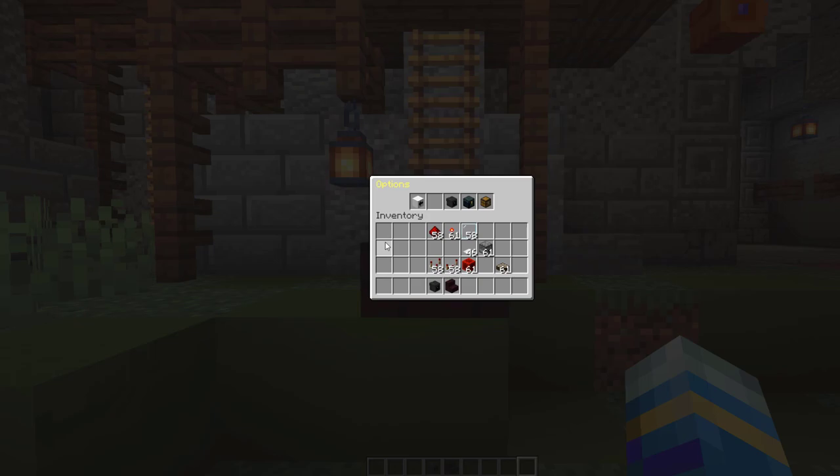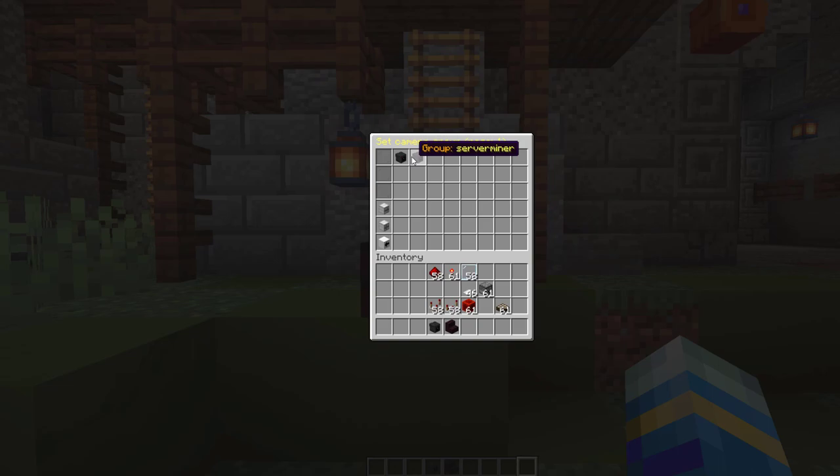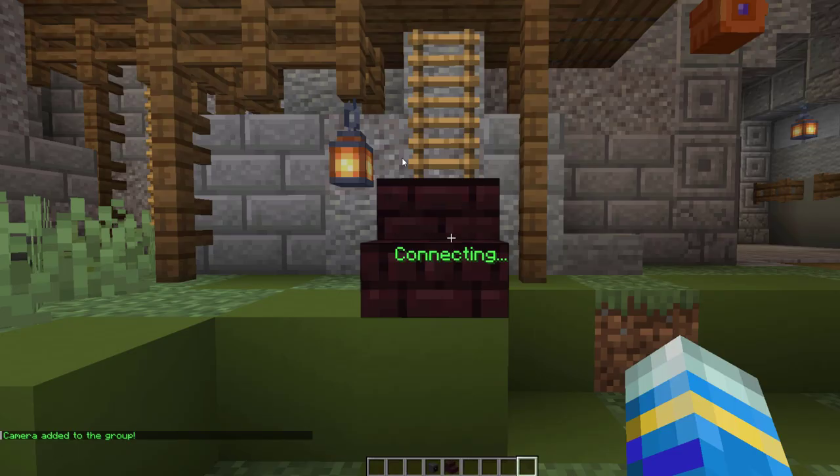Now jump into the computer — right-click it and go up to the top options. We can add cameras but there are none in here yet, so we need to set a camera group. There are two groups here: 'Lobby' and 'Server Miner'. If we click Server Miner and then go to Add Cameras, you can see it lists all the cameras not yet added to that group. We can then add Test Three.